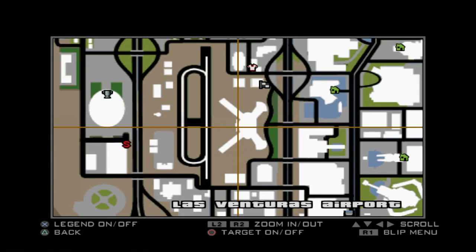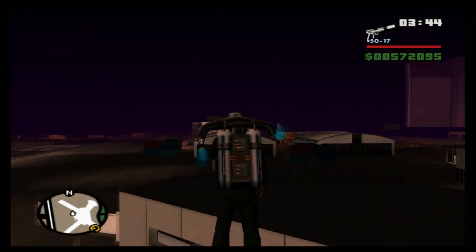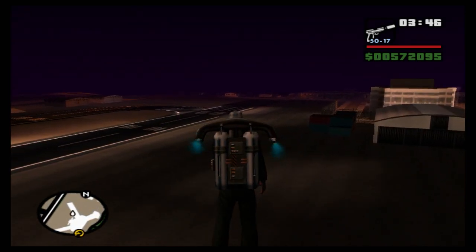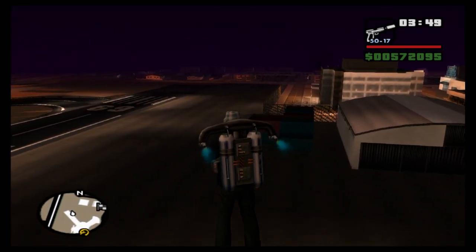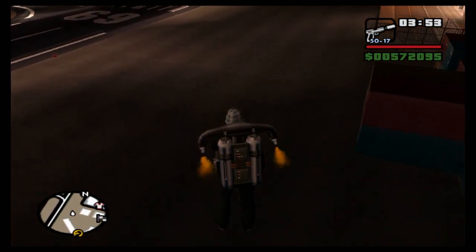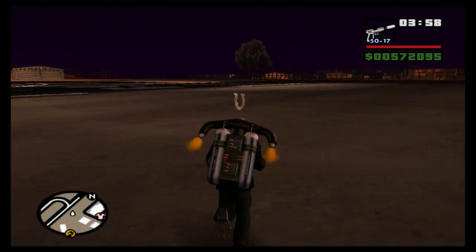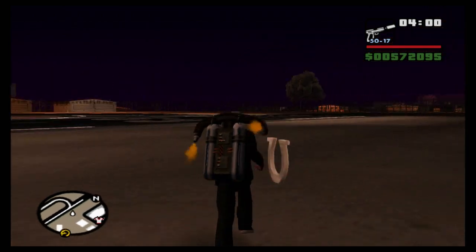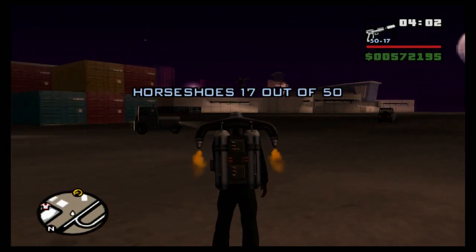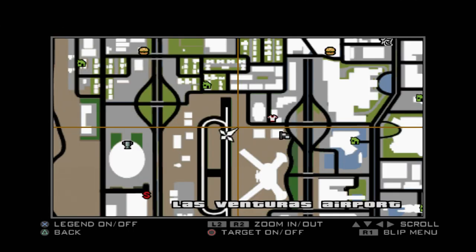Next we're going to head north over the building until we see these coloured containers next to this hangar. If we look between the runway and these containers we will find our next horseshoe just laying on the floor. Horseshoe 17 of 50 — there it is on the map.